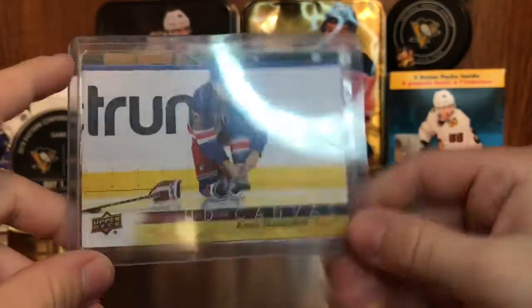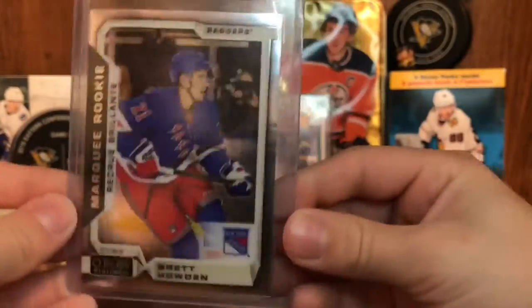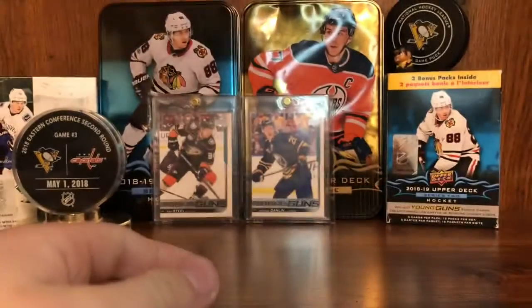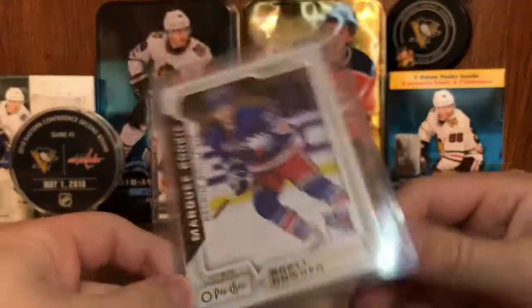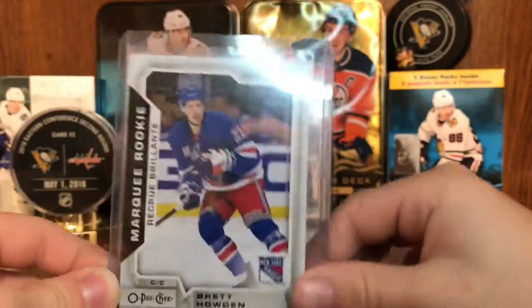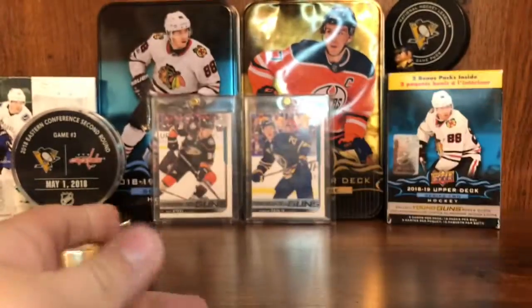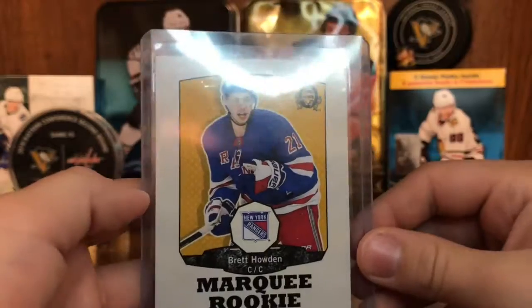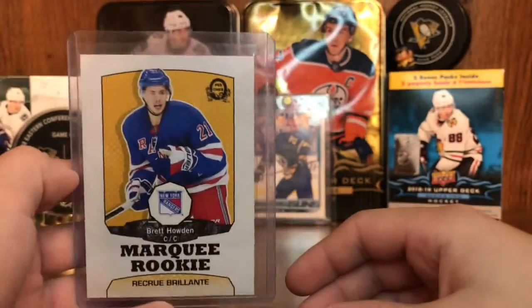Kevin Shattenkirk — Canvas from 1718 Series 2. Brett Howden Marky Rookie from OptiPlanum — go check out the full box break. Brett Howden Marky Rookie from OPG, from Series 2, but it's from OPG. A Marky Rookie Retro of Brett Howden.